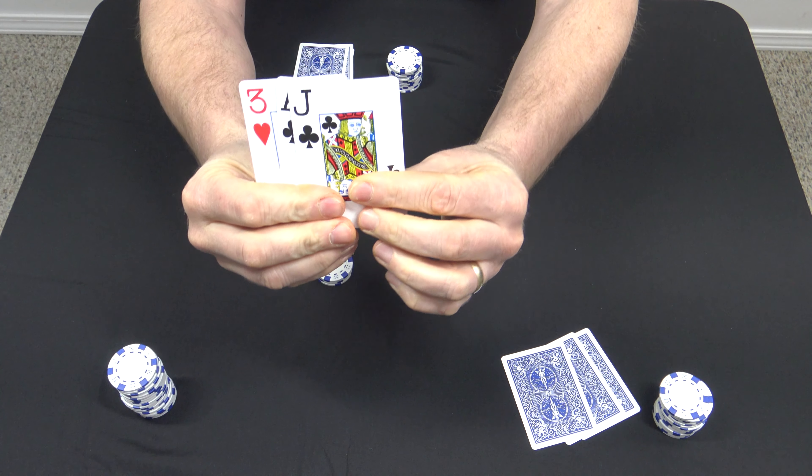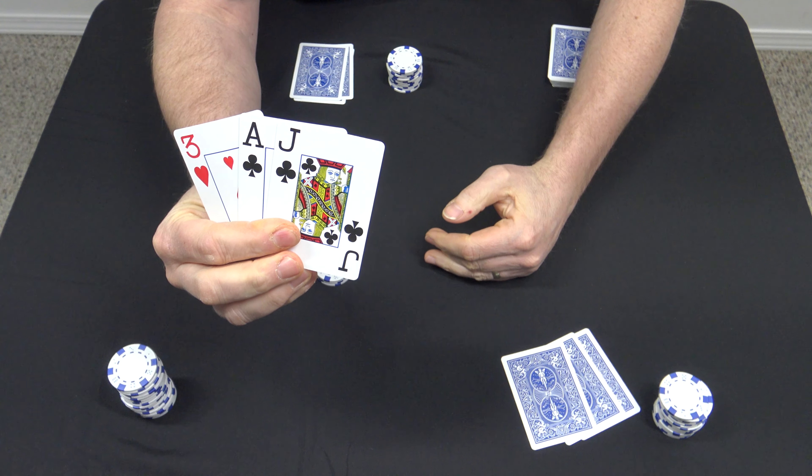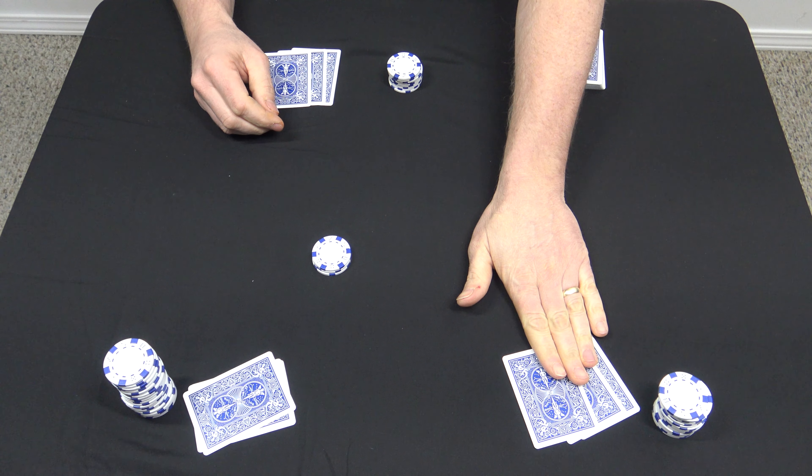Now, only if the dealer is the only one to go in, everyone else gets a second chance to be either in or out — otherwise the dealer would have the advantage, because if everyone passes the dealer would always just go in and take the pot. So only if the dealer is the only one going in does everyone else get a second chance. So now everyone with a mediocre hand is probably going to go in. This guy with the ace high is probably going to go in, knowing that the dealer is probably bluffing.